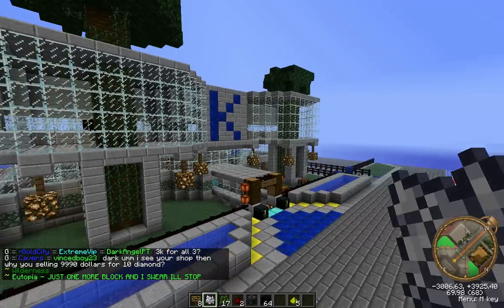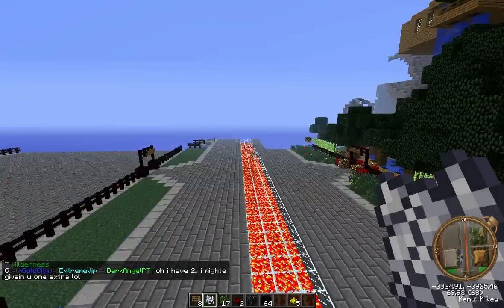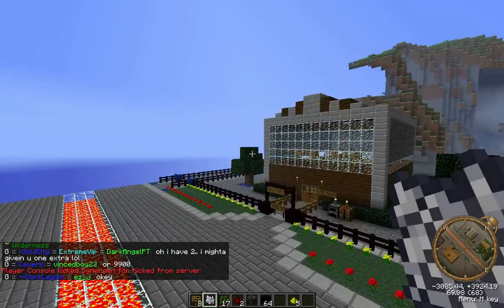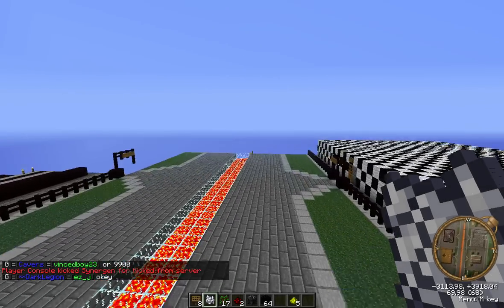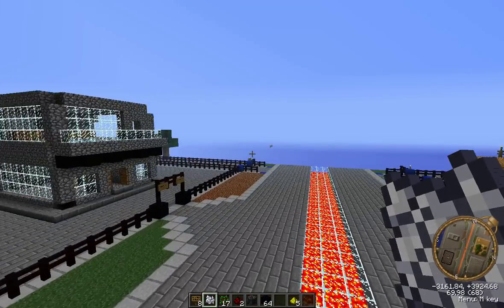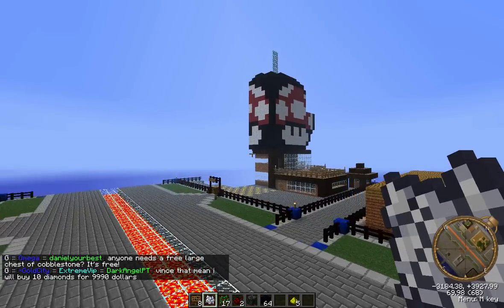These are some more of the buildings — I'll just quickly fly around and show you. As you can see we have a wide range of build types from different faction members. So Sam and 24player are the lead command, and second and third is me and Sam. So if you ever need anything in game you can contact one of us.